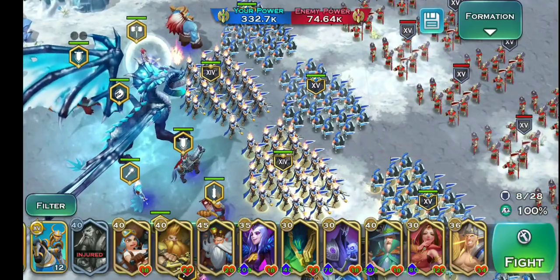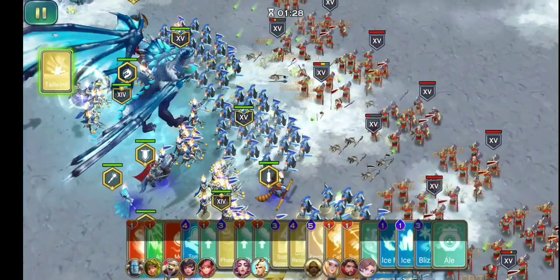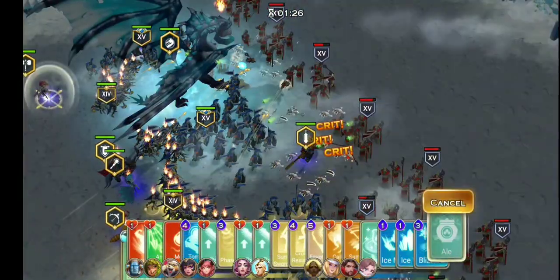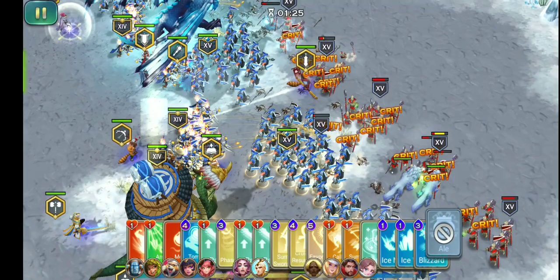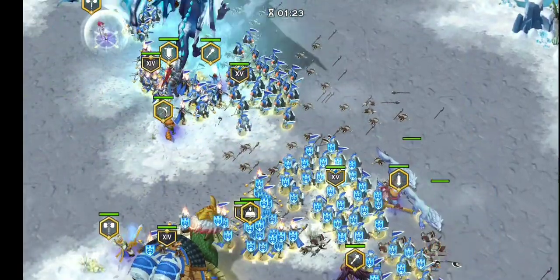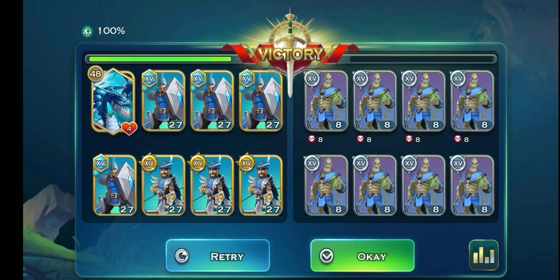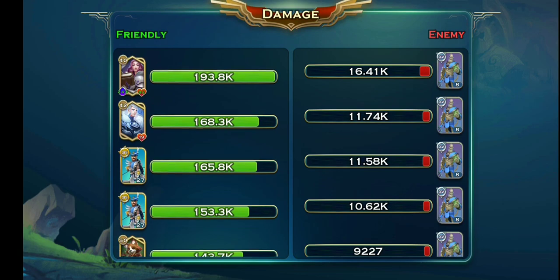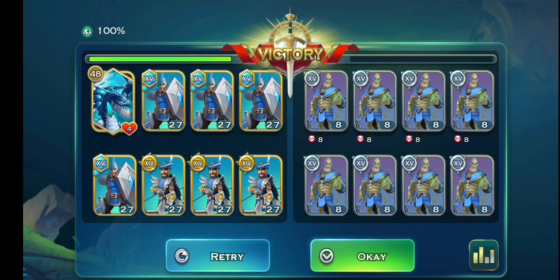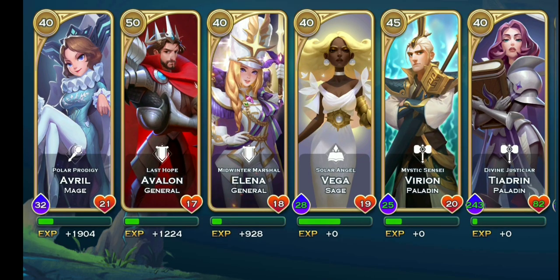Let's hit that attack button to clear this base. First thing you want to do is hit battle lust — you want your troops attacking faster. Every single troop will get the buff, and troops already near the dragon turtle will get double the boost. We can see a lot more damage being done to these undead units — that's pretty much it for the gameplay demo.